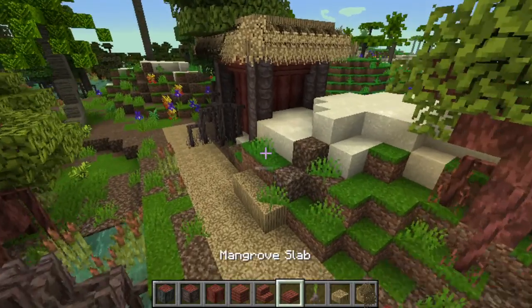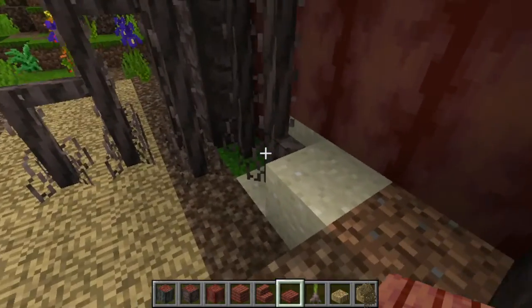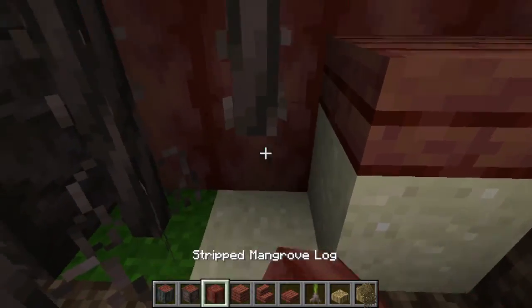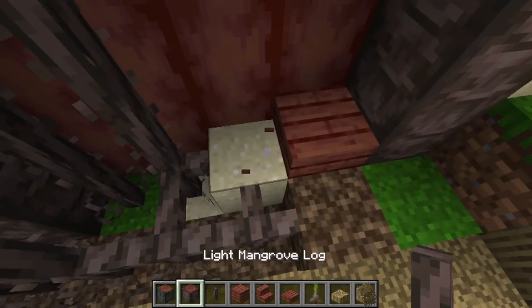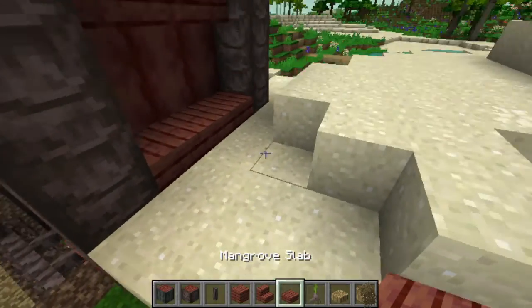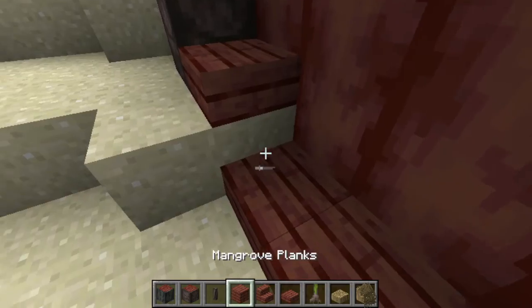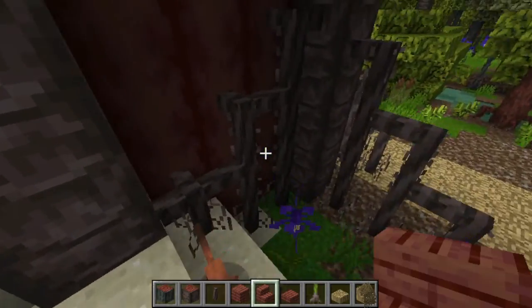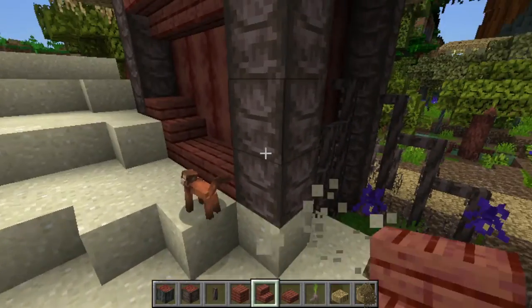Yeah, it's a nice little house. Let's add some little details and make it organic-ish. That looks pretty cool. Oh, my God - it's a monkey! That is cool.